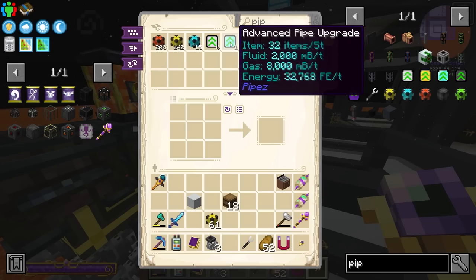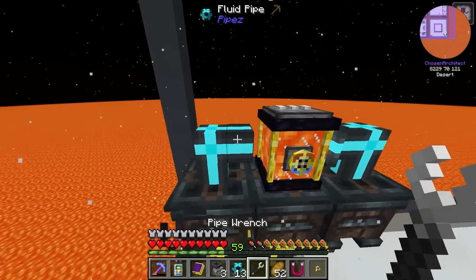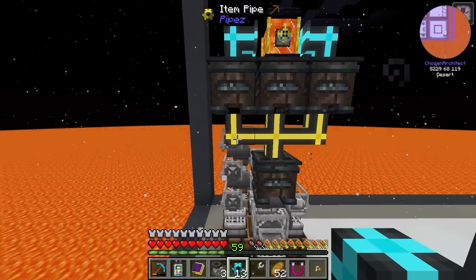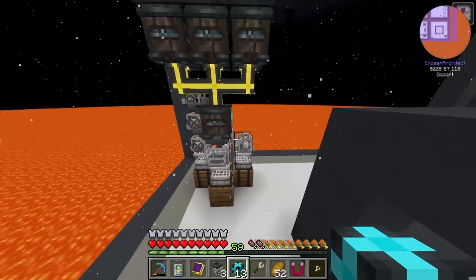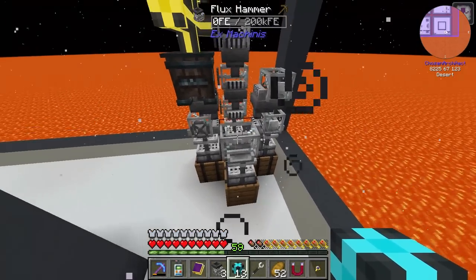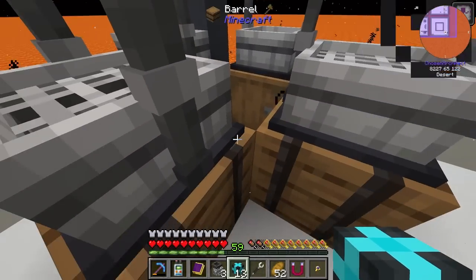We are going to need some more pipes to send the lava to the sides, and I don't even think we're going to need to put upgrades on this, because this should be plenty fast enough once we start giving it power. This is going to need the items going, and I think everything is done. All we have to do now is put the cobble gins on top of these three, then route the power, and then put my ender chest down here.